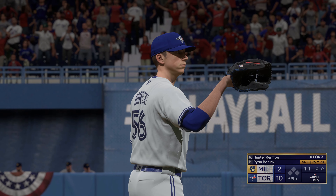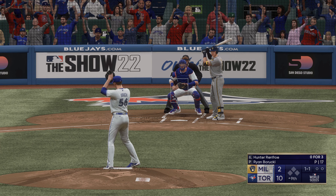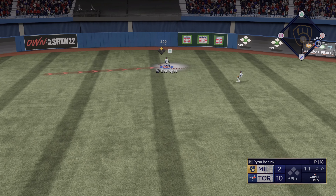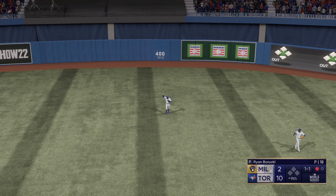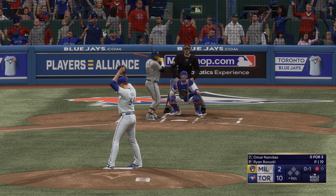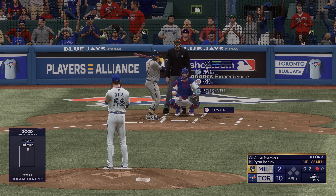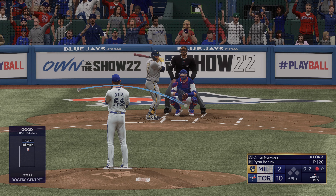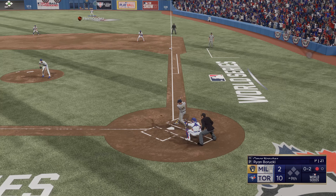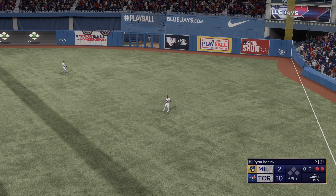Next one off the plate, inside — it's a ball, one-to-strike. In the air to center field — Springer there makes the catch, and there's one down. Gonna really need to hang in there with that front side against this left-handed breaking ball. Next offering is in for a strike. Fly ball to right — Hernandez under it and makes the grab. Two up, two down.